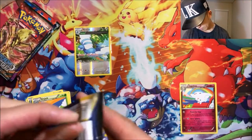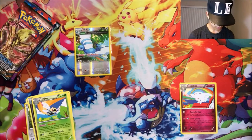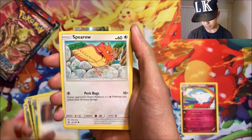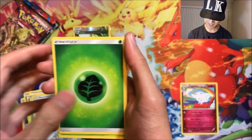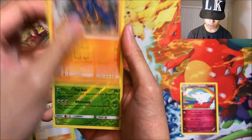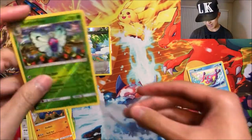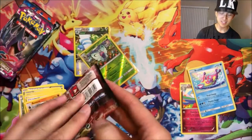Next up we got Sun and Moon, let's get something good please. We got Pikipek, Spearow, Fomantis, Morelull, Skarmory, grass energy, Metapod, Lillie, Boldore — reverse rare Bruxish. We are getting reverse rares but not holo rares — that's crazy. Next up we got Steam Siege.